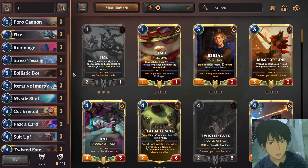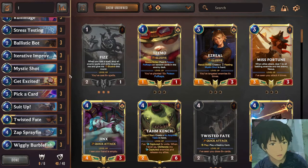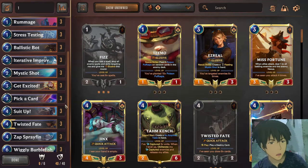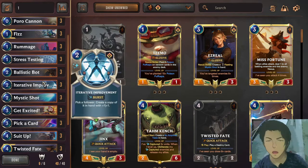That is how to flip Twisted Fate. For the general gameplay of the deck: in the beginning turns, you have to pressure the opponent by attacking with elusive units — Phase, Foto Cannon, and other elusive units. Also, Ballistic Bot at early game is very important because it can be a good blocker and it can also be a discard fodder that helps you replenish your hand cards.